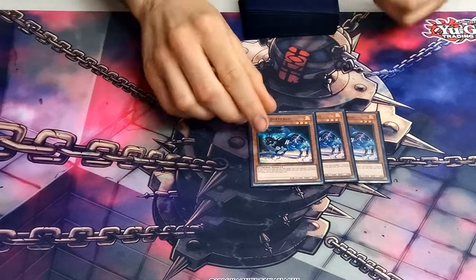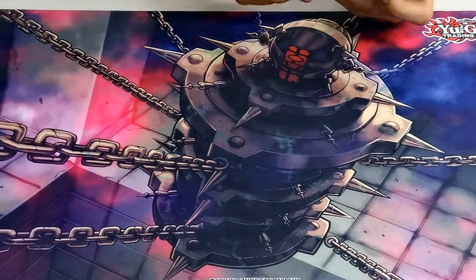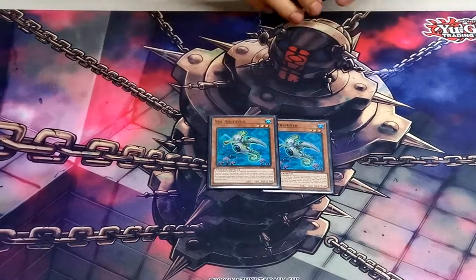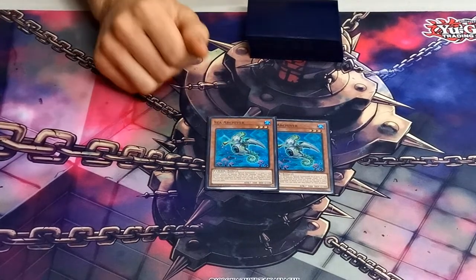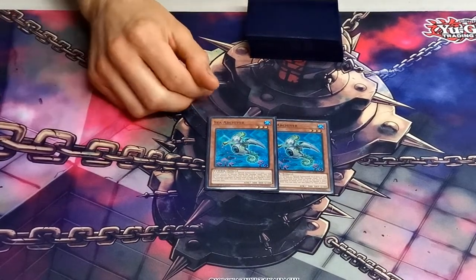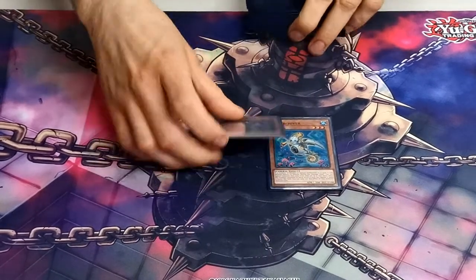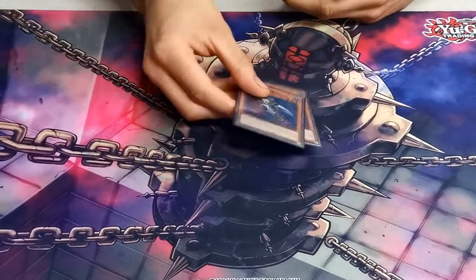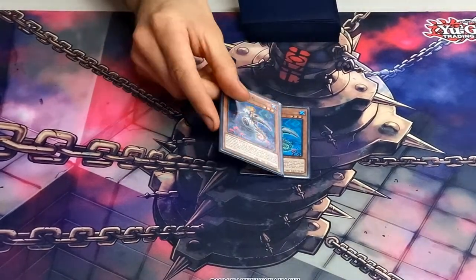The final non-Salamangreat card is Sea Archiver. This card is so good because it can chain block things like Gazelle, and I always found myself wanting a second one. You can also make Dante with it. This card is honestly just the best level three extender — don't play Crusadia level three or Backup Secretary, just play this.